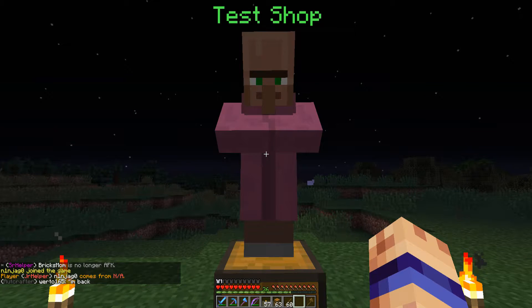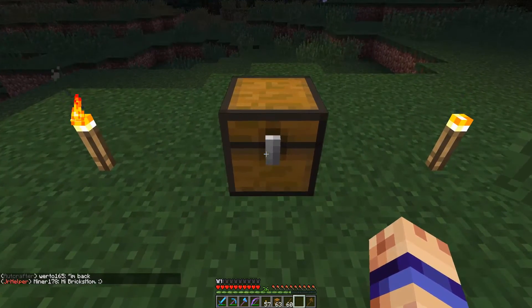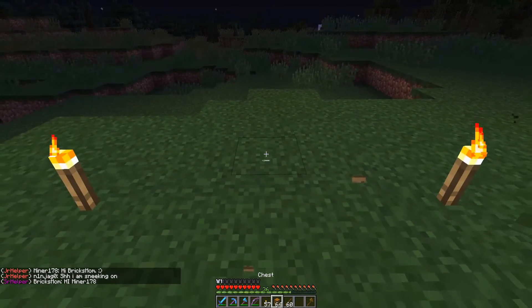When you decide you're done, shift and click to get the menu again, and click on the bone and he's gone. Your shop is now out of business. Take your stuff back, delete the chest, and go set up a different shop.